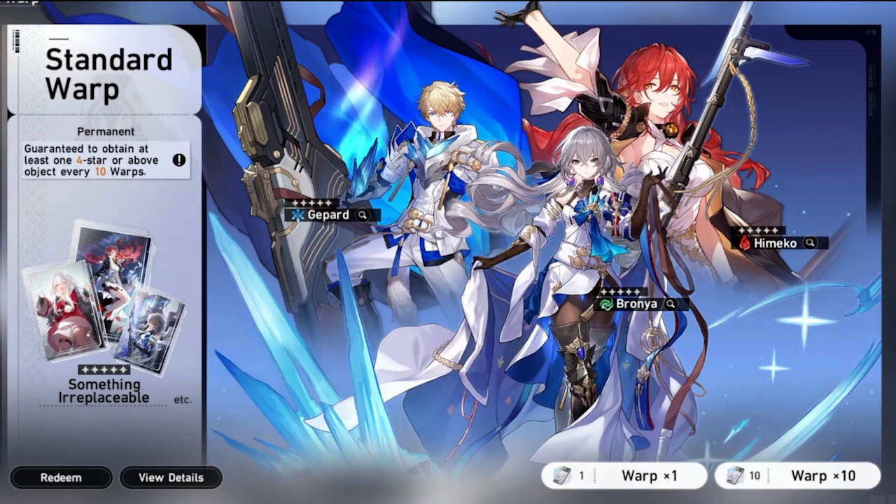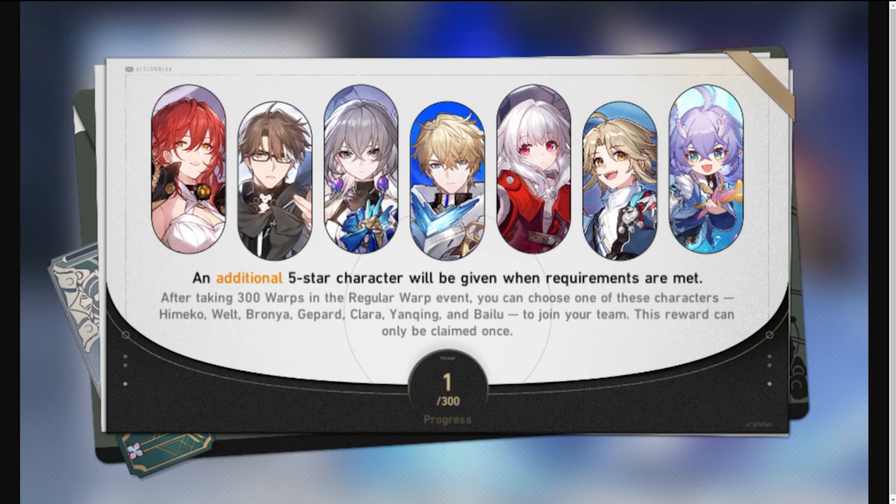You have a 1-in-14 chance of getting the specific five-star you want from this banner. There are seven weapons for seven different characters, so when you hit pity you have a 50% chance of getting a five-star weapon or a five-star character, and then a one-in-seven chance of that weapon or character being the specific one you're looking for. Hopefully that helps explain why old Toshi is going on the standard banner.